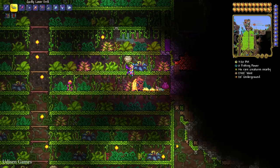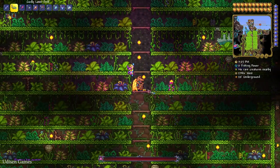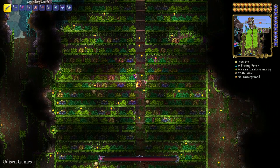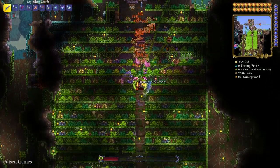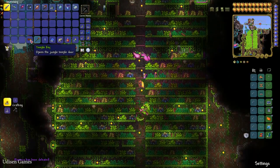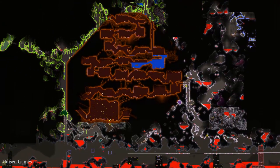Destroy the Plantera Bulb with any type of tool — a hammer or a drill. Prepare for battle; maybe build an arena if you want. Plantera is a very slow and lazy boss. After you defeat it, it will drop a Temple Key.